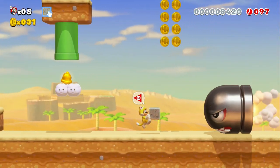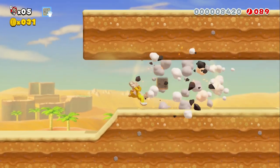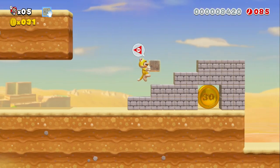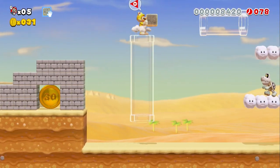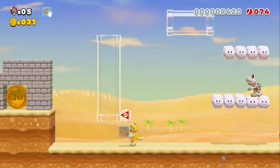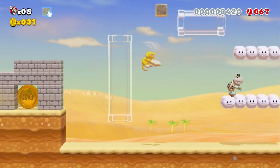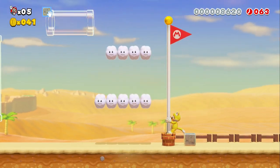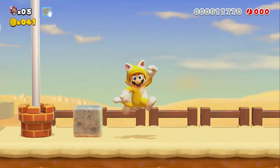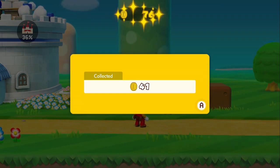There we go. That was a cool one because I had to drop it, make the path, then pick it back up. It's too bad you can't put stones in the goal conditions — like, you can carry a Koopa shell as a clear condition but you can't carry a stone. But that's cool, that's the thing, I like it. Thanks for the stone, I'll carve it up real nice.